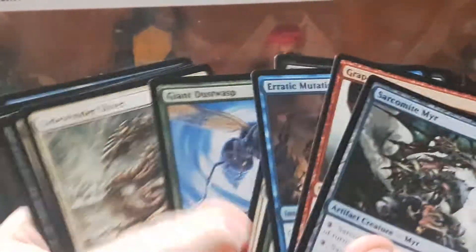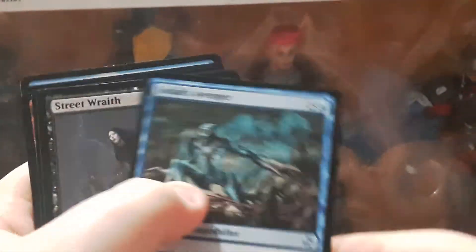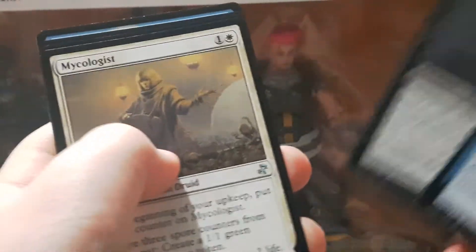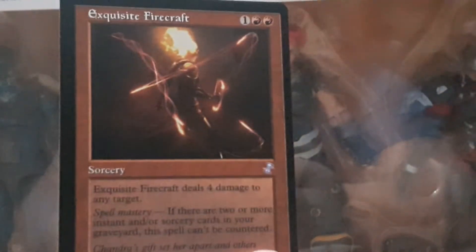And the last pack. That one's kind of hard to open. Here's the uncommon slot — two, three. Whoa, that's a cool card. Oh, there's the rare. There it is — the rare, it's a sliver. And this is our time shifted card.